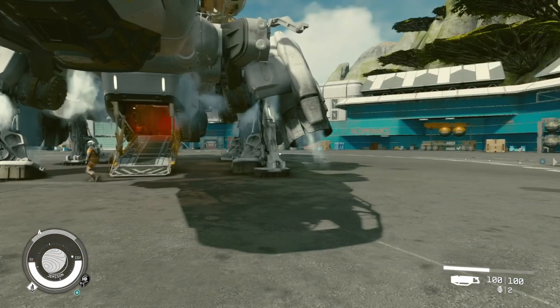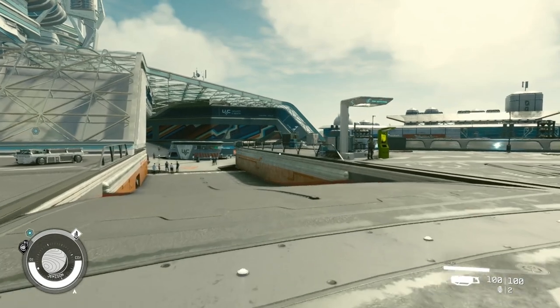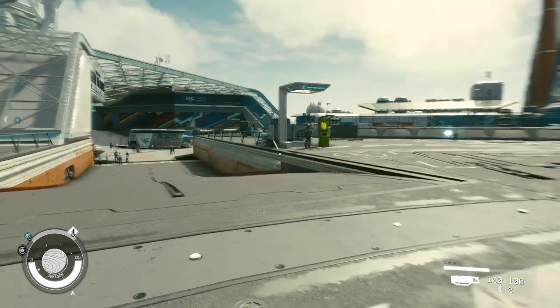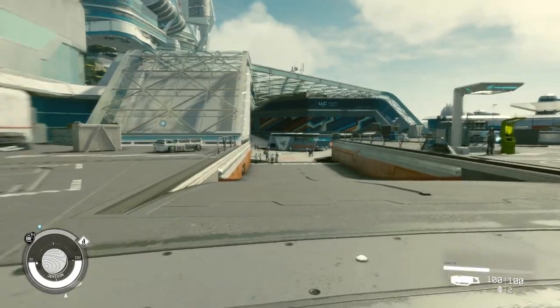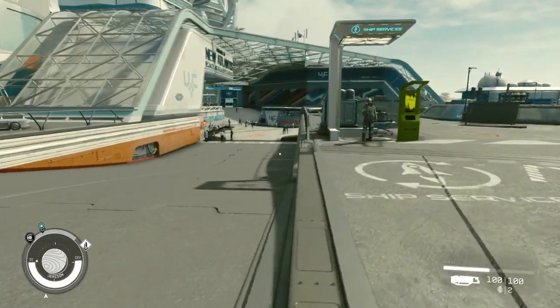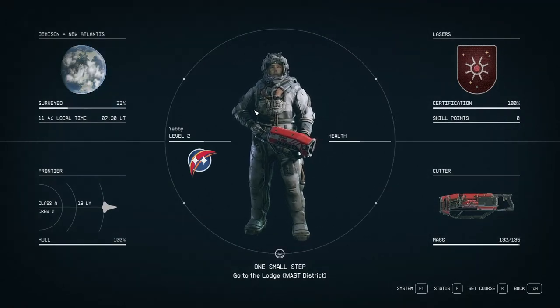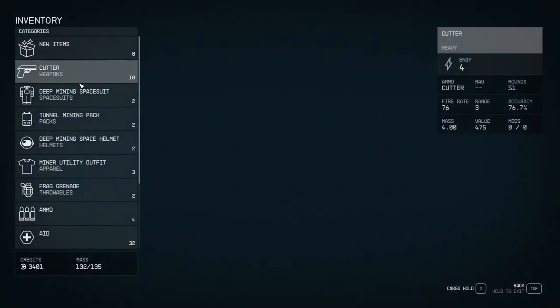Hello everybody and welcome back to Starfield! We finished the tutorial last time and we landed on New Atlantis, which I don't think is the actual name of the planet, but this is where we are, so that's what I'm going to call it. We do have to go and talk to Constellation, but before we do that, I have a lot of stuff I need to offload. So let's see where we can sell stuff. Also, we don't need this suit anymore because we are in a place with air, so let's put on something else.